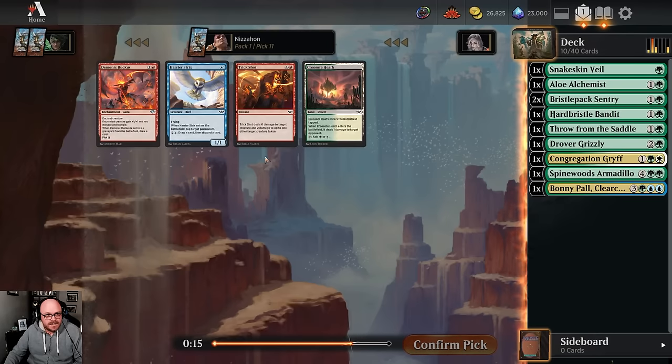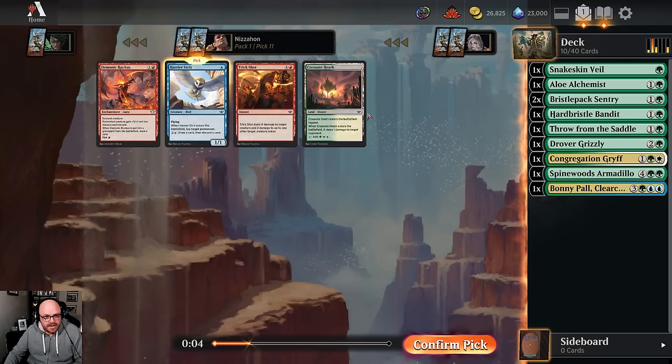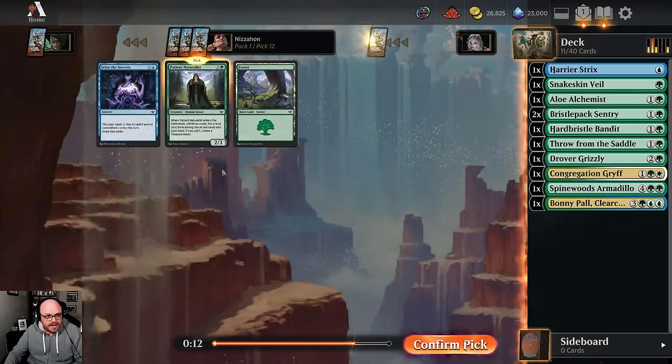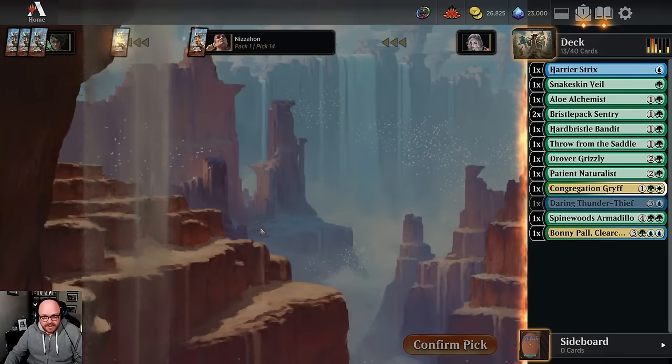There's a decent blue card and a couple of solid red cards, and then a Desert. I'm kind of thinking I might just take the Desert. I do like the Strix okay, and maybe I should actually take some blue cards if I want to play Bonnie Pal. Naturalist helps us splash. Now we'll take a Thunder Thief.